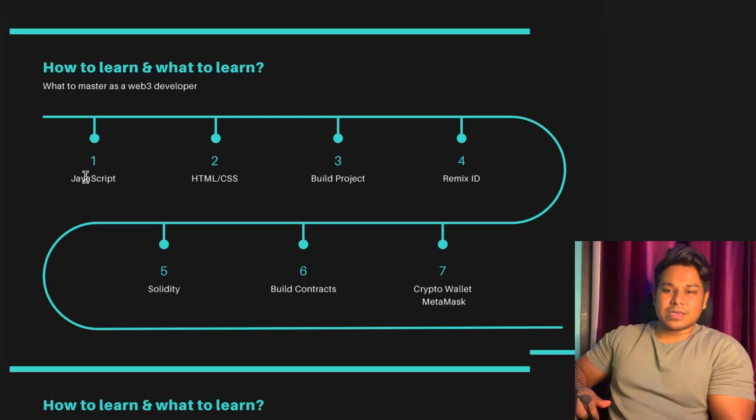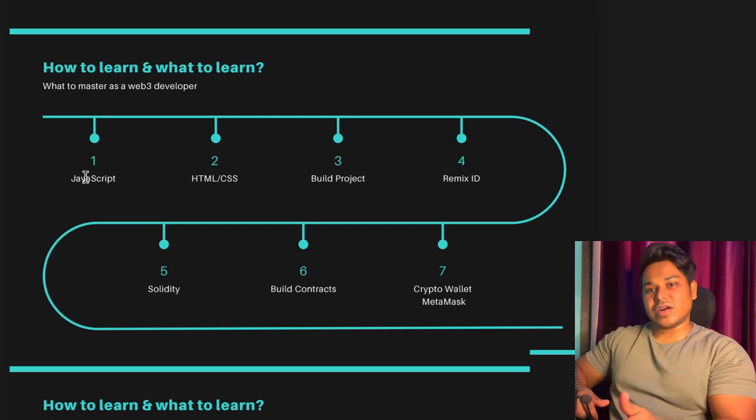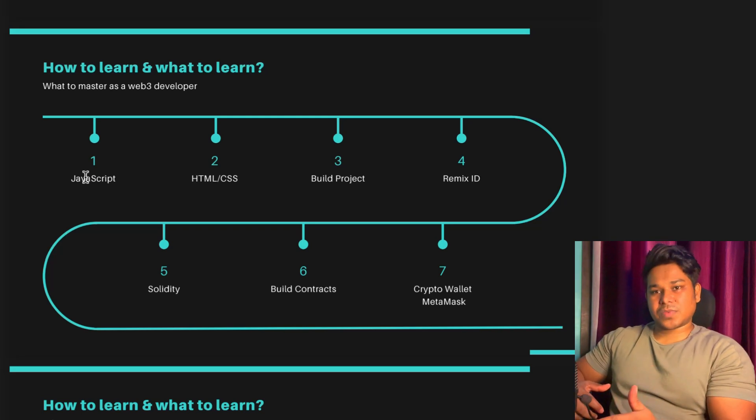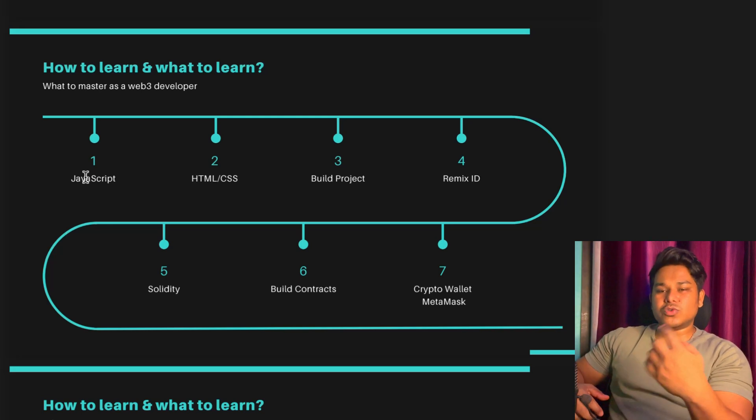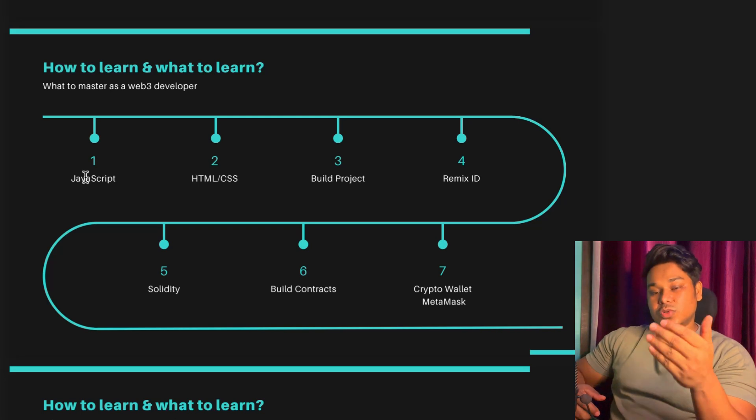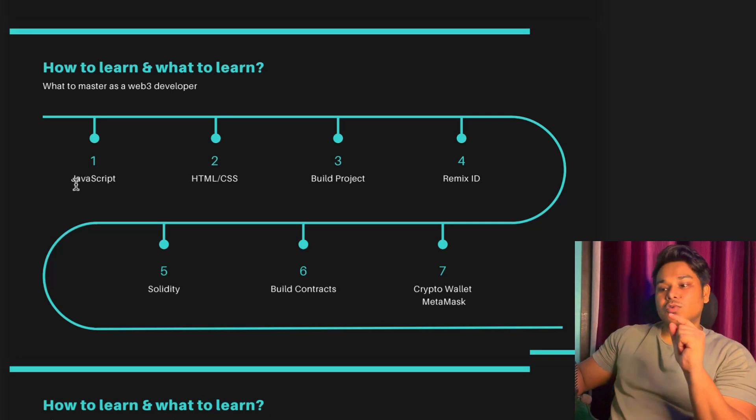Once you complete JavaScript, 80% of Solidity is already done, because in Solidity you focus on data structures, defining functions, and variable types — all quite similar to JavaScript. The four most important JavaScript topics to focus on are: arrays, class constructors, async functions, and data structures. These are what you will utilize when writing smart contracts and when retrieving and processing data from the blockchain without blocking the entire code flow.